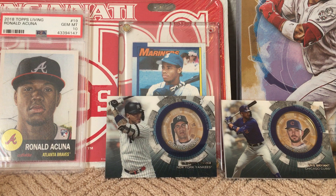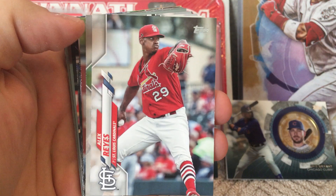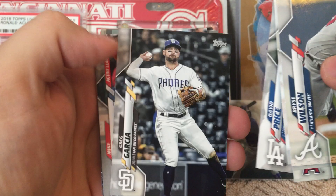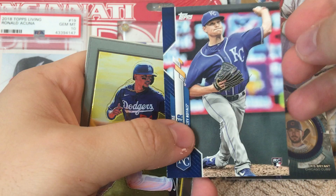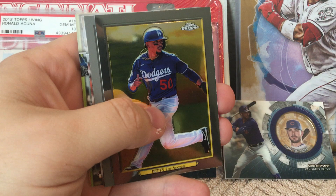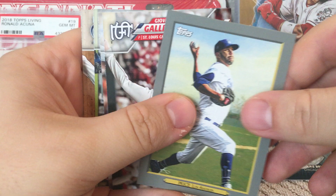Okay, one more blaster left. Maybe we can luck out and get a hit — who knows. Bryce Wilson, Alex Reyes, Descalzo, Trout, Upton, David Price, Greg Garcia, another Trout — save that one. Looks like this is a blue — not numbered, but a blue Gabe Spire — put that one aside. Nice Turkey Red Chrome of Mookie Betts, that's a good one. David Price, Giovanni Gallegos, Jesus Lizardo, Kyle Lewis rookie debut, and Johnny Davis.